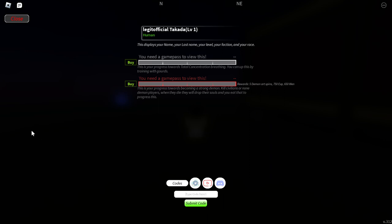The next code is UPDATE309ARTSPINS — U uppercase, then P, D, A, T, E for 'update', then 309, then A uppercase, R, T for 'art', then S, P, I, N, S. Make sure you enter it exactly because the codes in Project Layers are case sensitive. You'll be getting 25 art spins from this code.